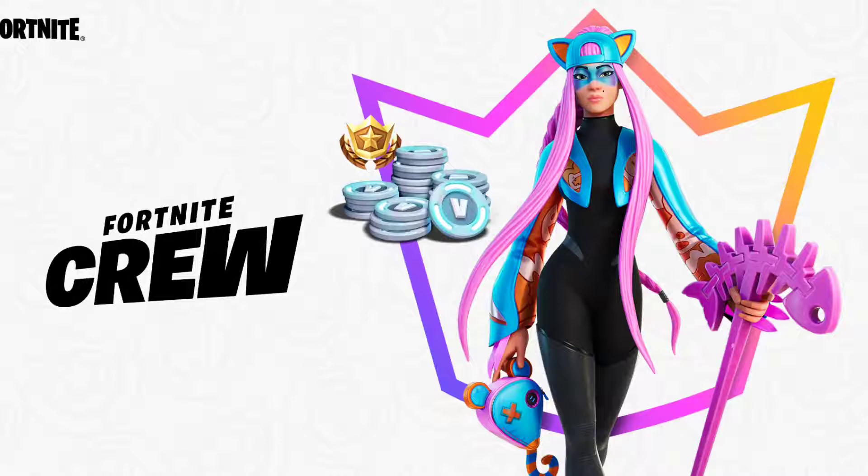Hello everyone and welcome to the channel. In this video I'm going to showcase next month's Crew Pack skin. Next month in April, if you buy the Fortnite Crew Pack for that month, you will get this beautiful skin right here. It's called Alli and she's supposed to be Lynx's sister — Lynx is a cat-themed skin, and this skin is a mouse-themed skin.